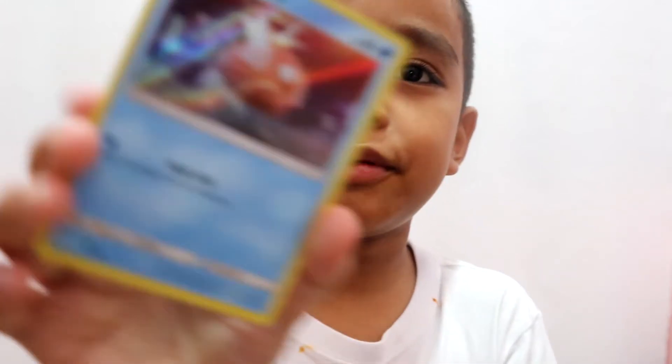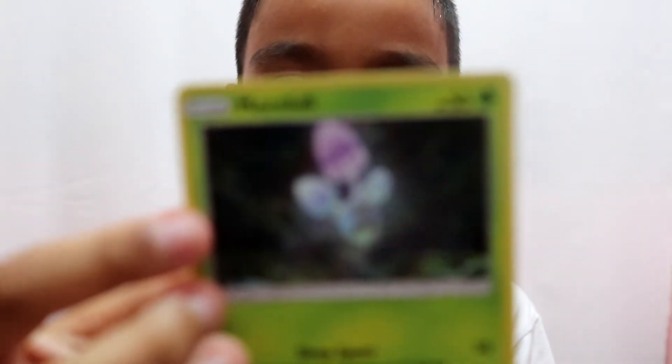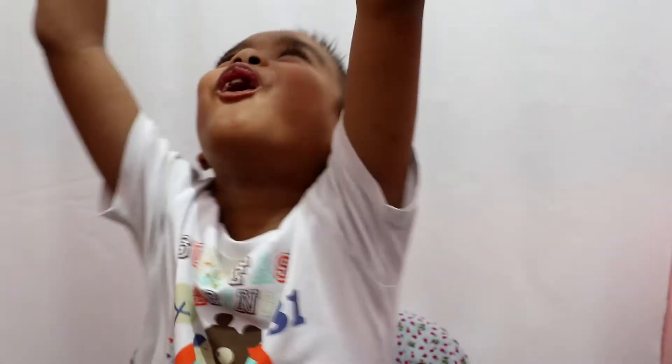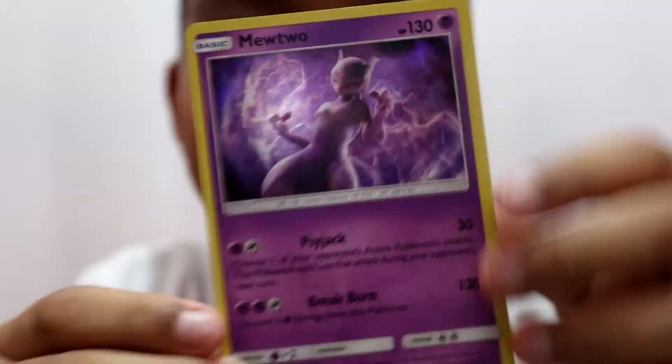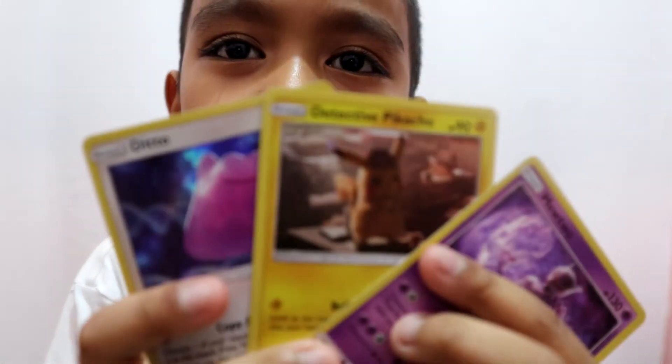Another cool card — we got Magikarp, we got Morphle, we got Snubbull, and we got Mewtwo! Oh, it's Mewtwo! A legend! So we got three special Pokemon cards.